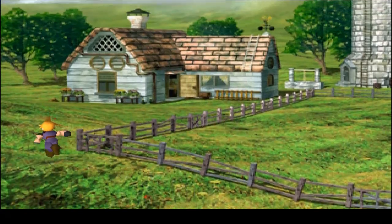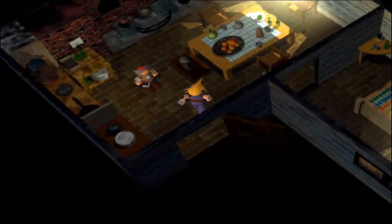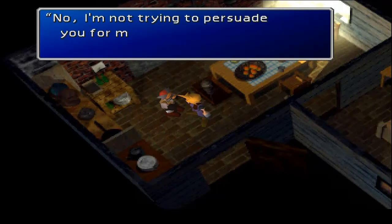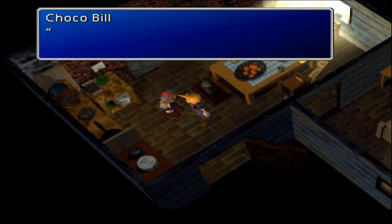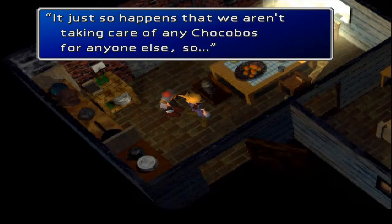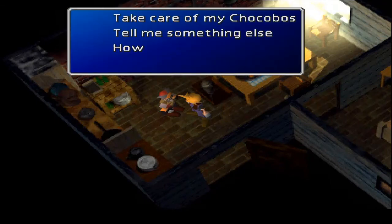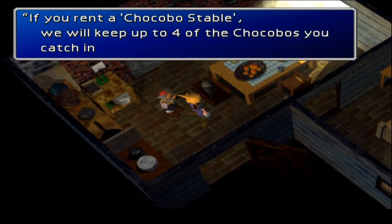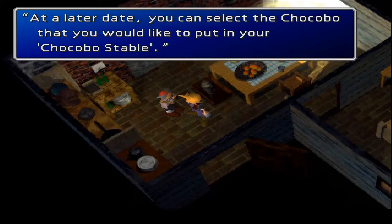You're going to want to make sure you also have a lot of money for when you go to the Chocobo Farm, because you're going to want to rent all six of their stalls. You've got to talk to the grandpa — he'll tell you a story. You want to rent all six, and it's about 10,000 per, so you're going to want at least 60,000, then more for greens to make racing easier.